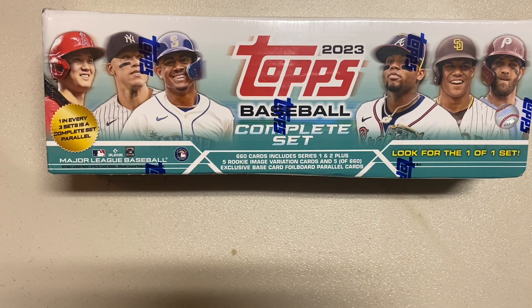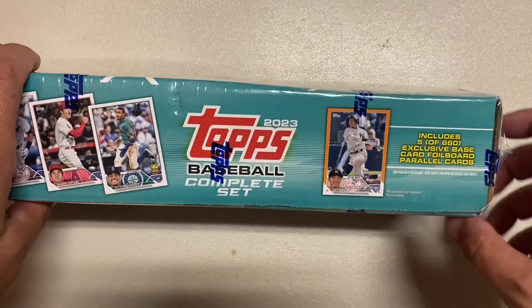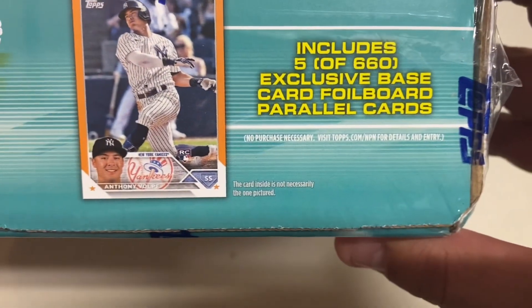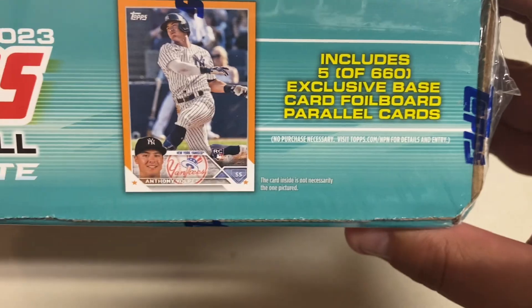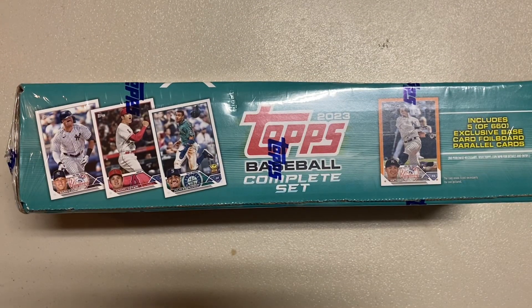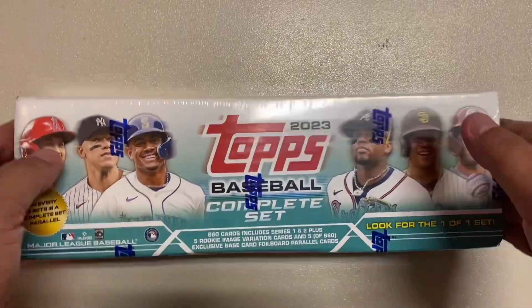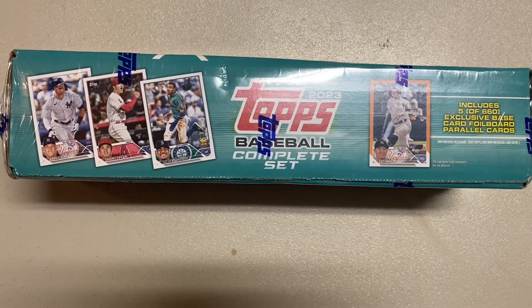It is a complete parallel set. Obviously we're looking for rookies. We already know all the rookies are in there from the first and second series. This actually comes with five exclusive base card foil board parallel cards. So obviously we're looking for rookies — that's the main one. Shohei, Judge, Trout, people like that. But ultimately looking for rookies on those.